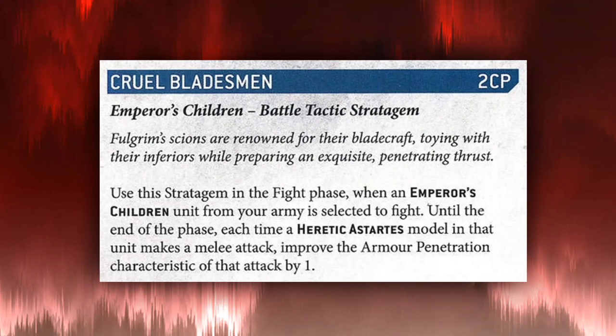Now let's talk about stratagems. The Emperor's Children have some truly broken stratagems, and I think this is what's going to put them into that top bracket of CSM legions — their stratagems have some really unique abilities that shore up weaknesses from the CSM Codex. The first one is Cruel Bladesmen, a battle tactic stratagem: use this in the fight phase when an Emperor's Children unit is selected — until the end of the phase, each time a Heretic Astartes model from that unit makes an attack, improve the AP by one.